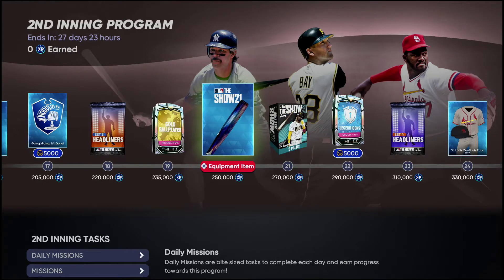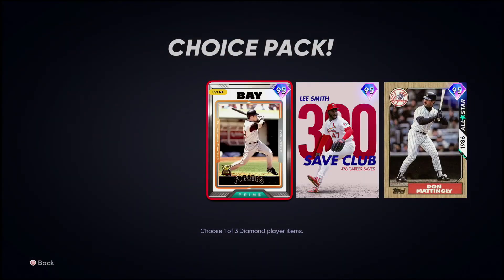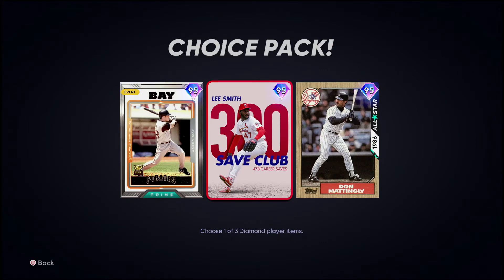Moving on we got some icons, some unlockables, a set three headliner gold ball player pack, bat skin, five standard packs, another headliner, and then the Second Inning Bosses. The Jason Bay new legend left fielder can play center and right — not amazing fielding stats, not great speed but not bad. He's got 92/96 against righties and 106/100 against lefties. He can absolutely hit both sides of the plate — doesn't matter if it's a lefty or righty on the mound. A solid 95 overall hitter.